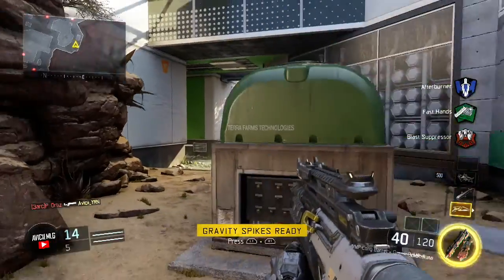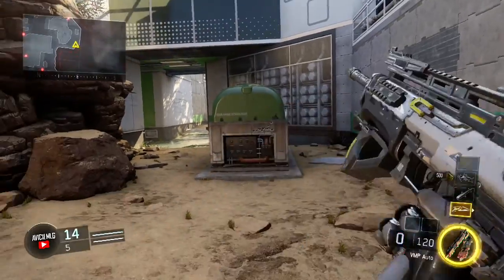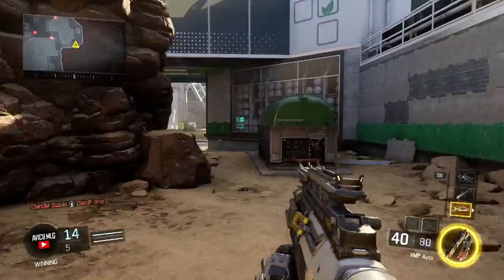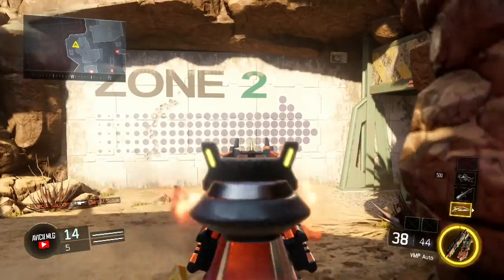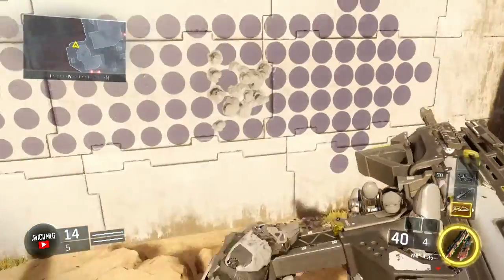If I just aim in and let it rise, it's still somewhat grouped — keep in mind that's medium range, and this gun's not really meant for long-range combat. Just aiming in without controlling, of course it goes straight up. But if I go here and control the recoil, it stays extremely grouped.